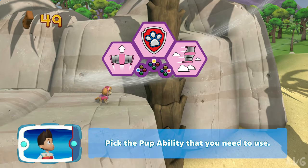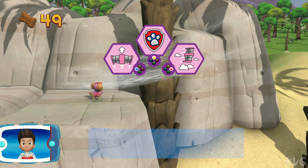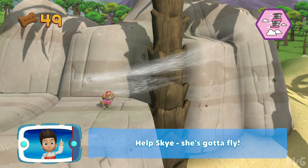Pick the pup ability that you need to use. Help Skye — gotta fly!